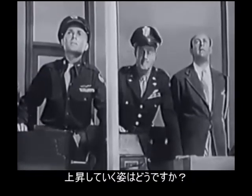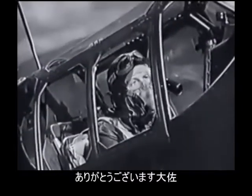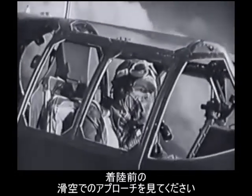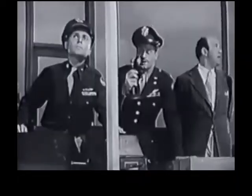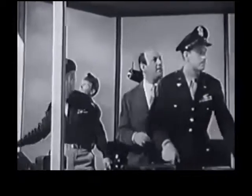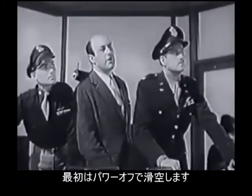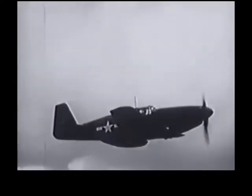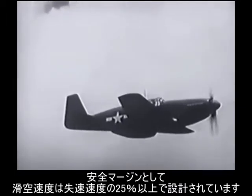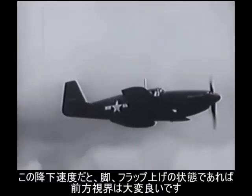Anything else I can show you while I'm up here? I'll show you her gliding characteristics. I'll make a glide approach before landing. He's showing you a power-off glide first. The ship is designed so it can glide at any safe speed down to a margin of about 25% above stalling speed. With the gear and flaps up, the glide is fairly flat. The nose being high makes forward visibility poor. If you lower either the landing gear or the flaps or both, you'd greatly steepen the gliding angle and increase the rate of descent.